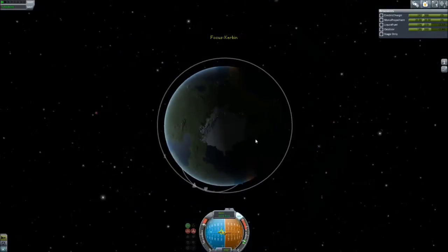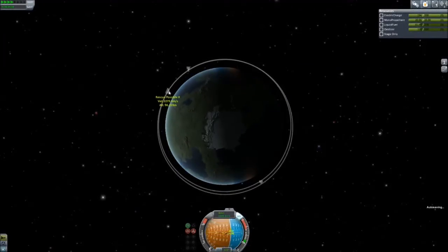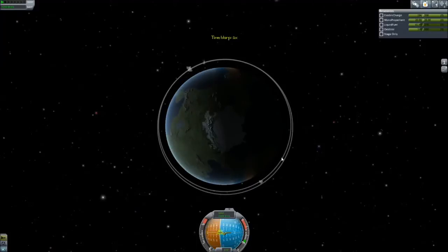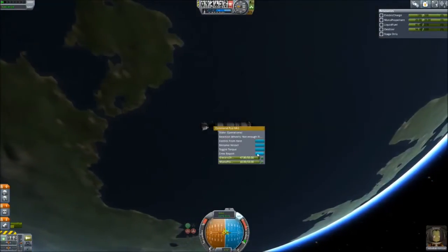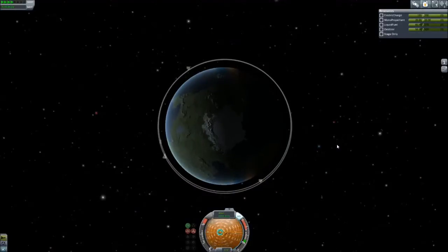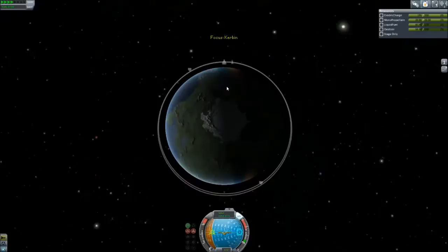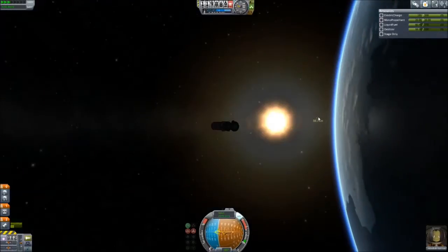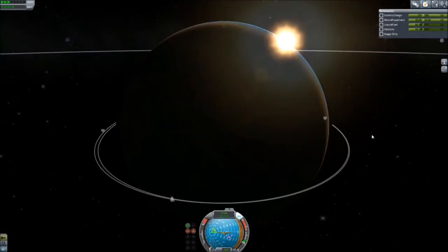I had the Science Junior Lab up there as well because you can almost always get contracts to do science. We have an orbit, and the first philosophy here is that I want the other object to catch up to me, so my apoapsis is further out. As we go around and around, every orbit our stranded Kerbal is getting closer and closer. You're allowed to adjust your orbit to make the pass not quite as extreme.